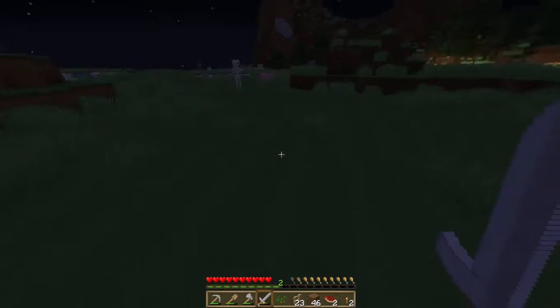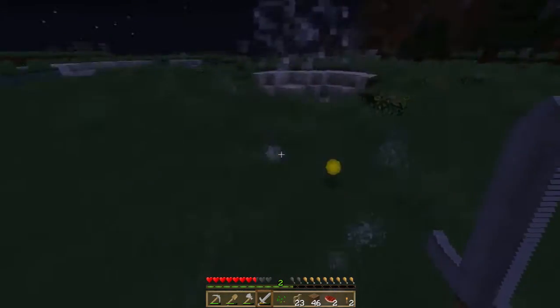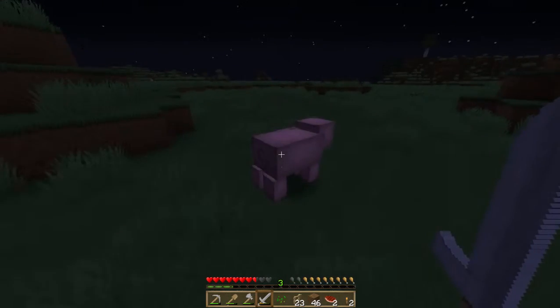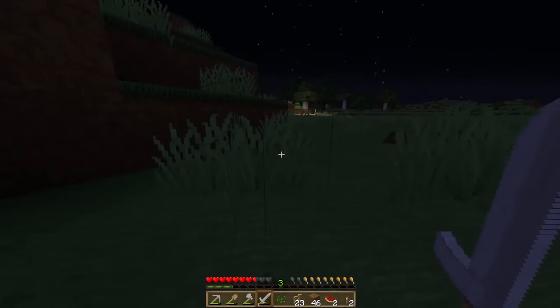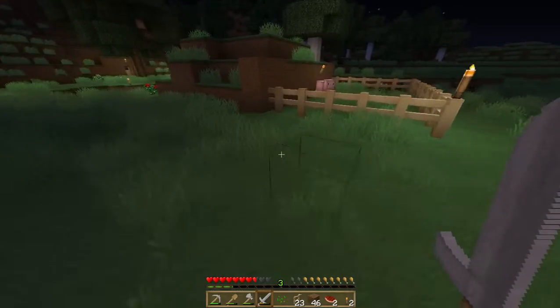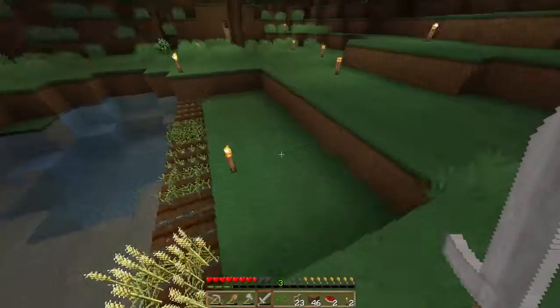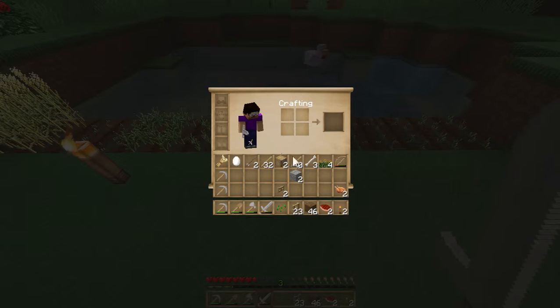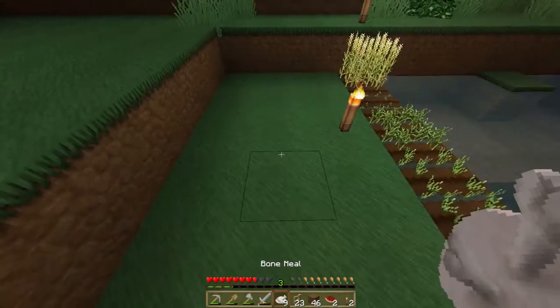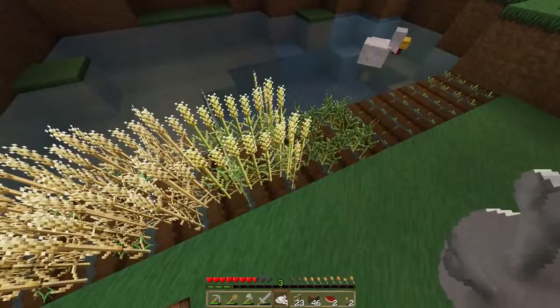One more — got some bones for bone meal, which will be handy. It's a lonely pig. You can make bone meal like so — it makes bone meal. Now if you apply bone meal to crops, see — it grows them up quickly, and it's done.